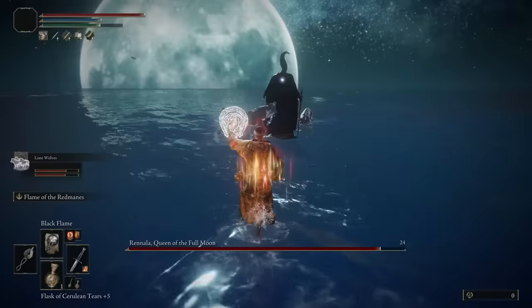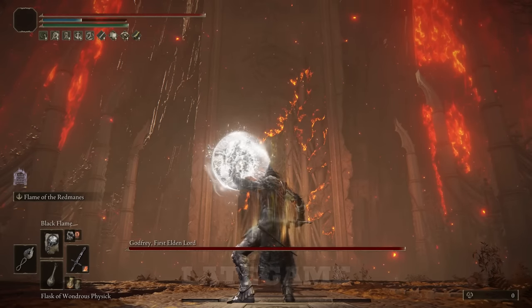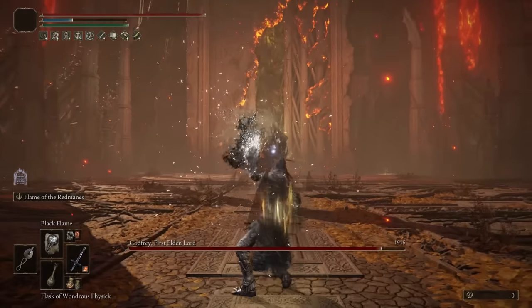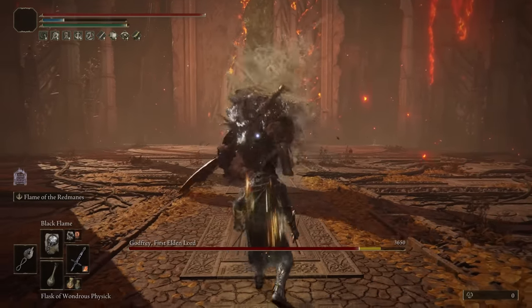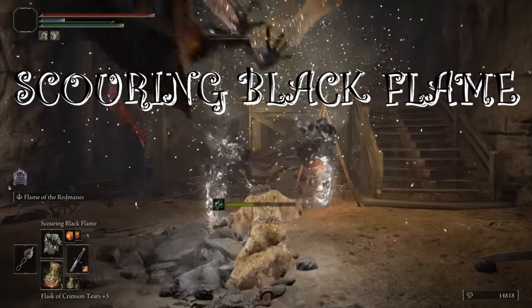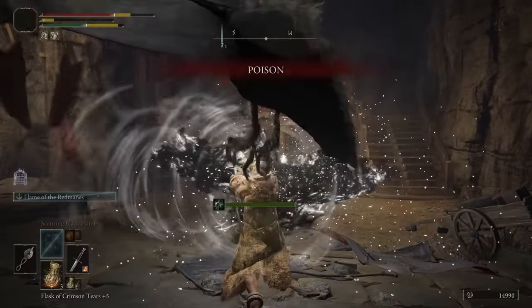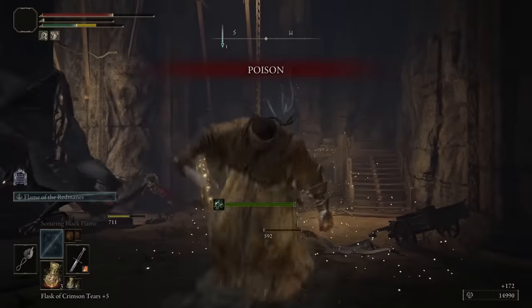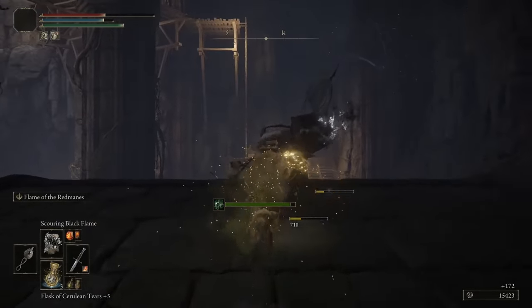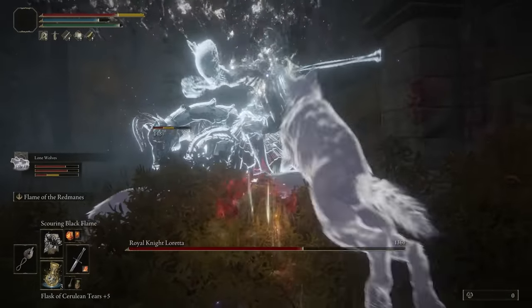Black Flame Fireball is your long-range artillery, bread-and-butter single-target incantation. It's a fireball that hits really hard, has very long range, and has the sap mechanic so it always deals great damage. Scouring Black Flame is the AOE black flame spell you'll want to use — it hits hard and has nice range and spread, ensuring you always hit everything in front of you. It has the sap mechanic as well. Keep your positioning in mind though, as it has an upward motion requiring some skill to get the most out of it.